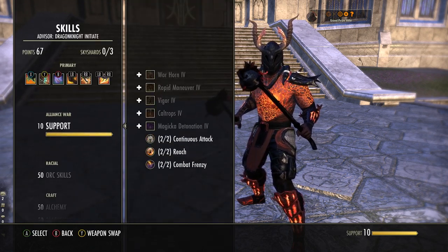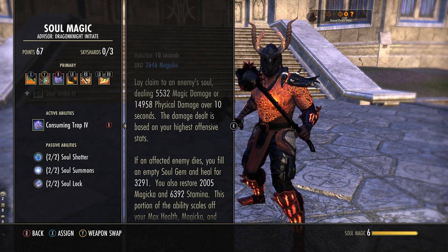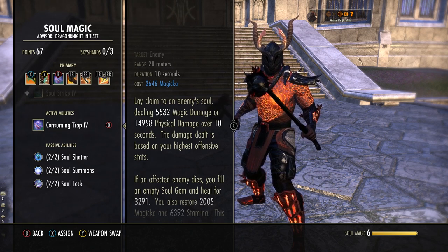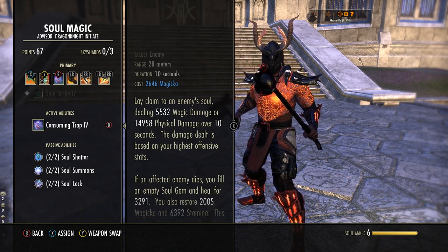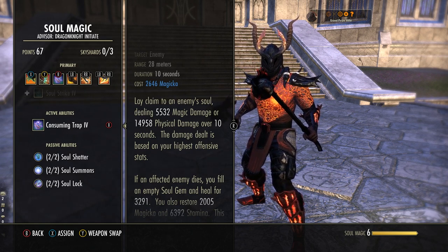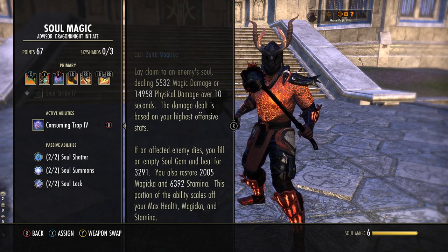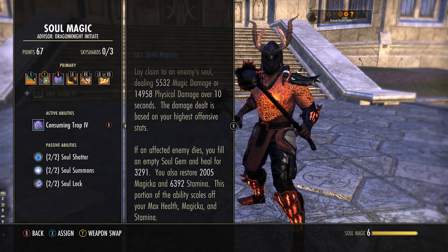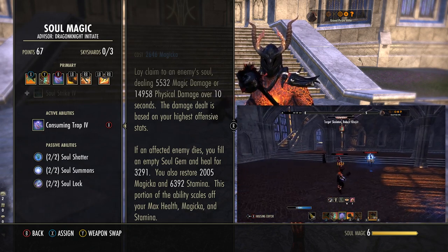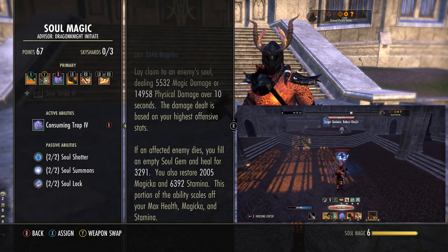Next up is Trap Beast, morphed to Barb Trap, in the Fighter's Guild skill line — the last ability to unlock. This goes on the ground under the target. It does physical damage initially, and then an 18-second damage over time in the form of physical damage as well, and it gives us Minor Force, increasing all of our critical damage done by 10%. You can immobilize targets with the initial hit, but if it's a boss it obviously can't be immobilized. Don't worry — even if the target can't be immobilized or if they're CC'd, you still get the Minor Force and you still get the damage output. Keep this on the target at all times. Next is Consuming Trap, in the Soul Trap skill line — you get this at the very beginning of the game. Starts off as Soul Trap, morph it to Consuming Trap.